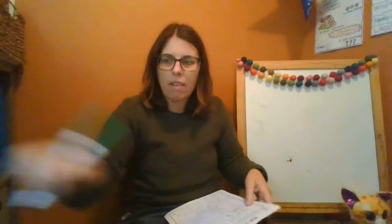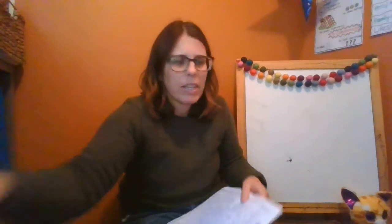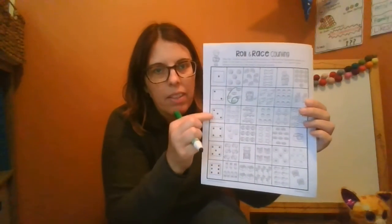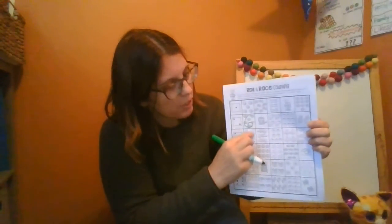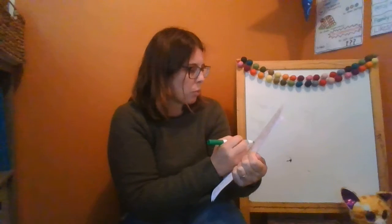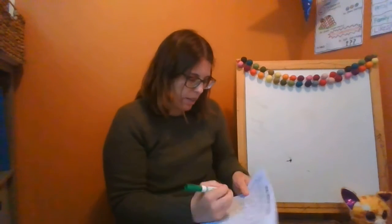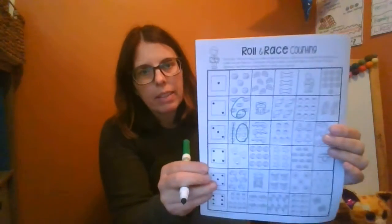Then you do it again. Roll. I got three. So this time I have to go to the row with three. There it is, the row with three. Here's the first box, so I'm going to count how many are there and write a number: one, two, three, four, five, six, seven, eight, nine, ten. So I'll write a ten. It looks like that.